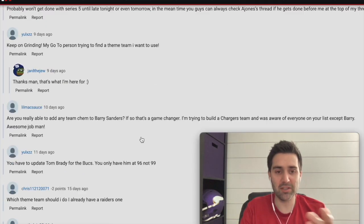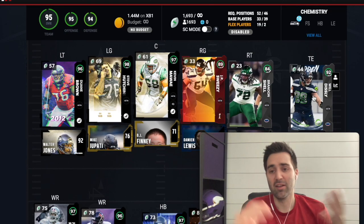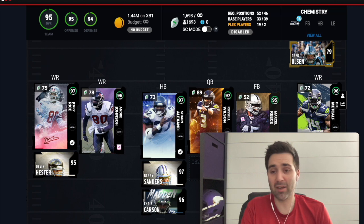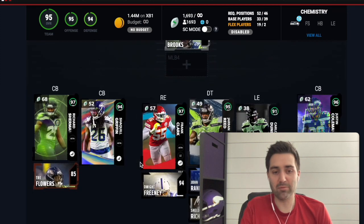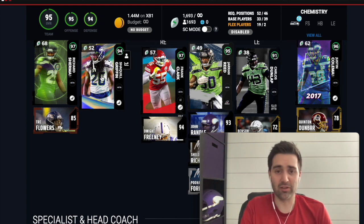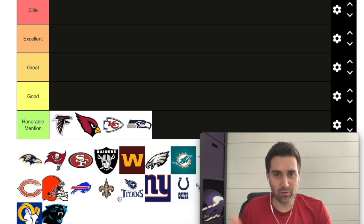Honorable mention number four is the Seattle Seahawks. They've got some really good pieces but the main hole on offense is the tight end - they just don't have a solid option there. Everything else is pretty decent: DK Metcalf will get 99 speed, Marcel Reese is a very nice fast fullback, Russell Wilson is great, and Jerry Rice is obviously very nice to have. The cornerback core is built more for a zone team with Richard Sherman being tall but not as fast, along with Shaq Griffin and Justin Coleman.